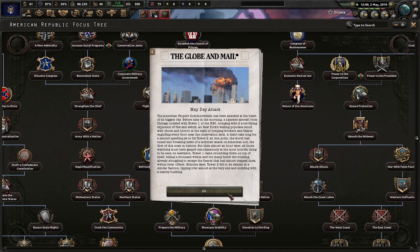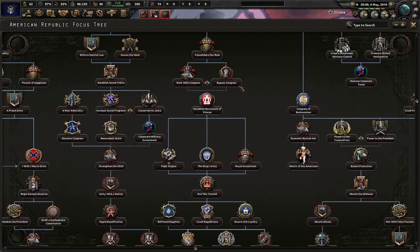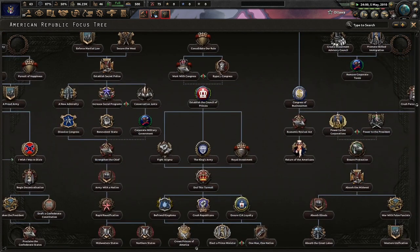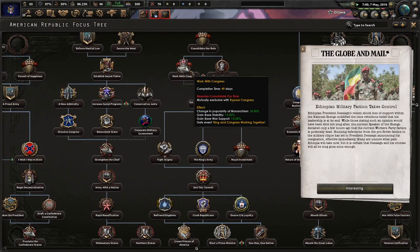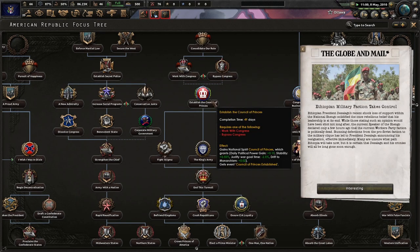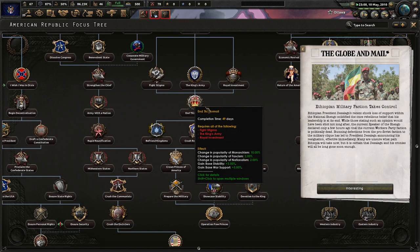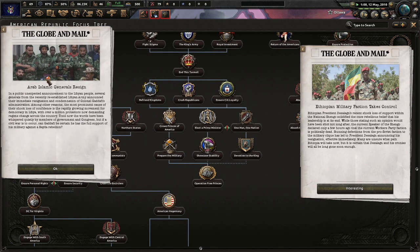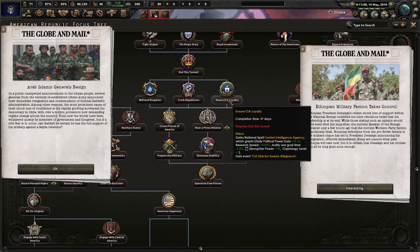Mayday attack — well, that sucks. Consolidate our rule. Work with Congress. Bypass Congress. Monarchism — monarchy here, why? In this turmoil? Befriend kingdoms. Arab Islamic generals resign. Crush Republicans. Ensure CIA loyalty — not bad.